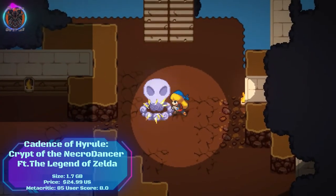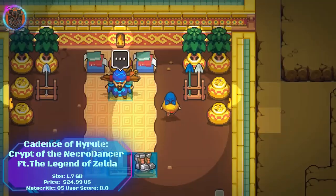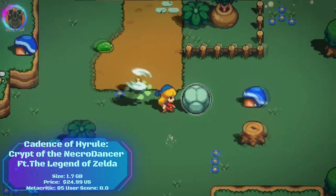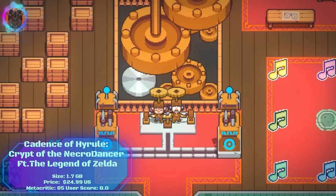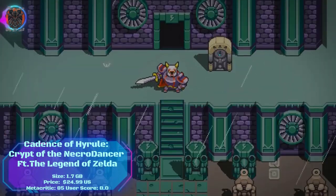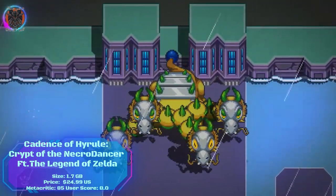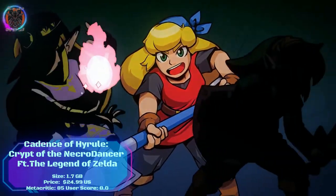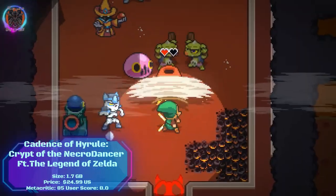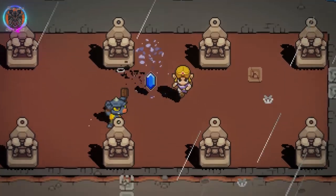Cadence of Hyrule is a rhythm-based dungeon crawler that combines the gameplay of Crypt of the Necrodancer with the world and characters of The Legend of Zelda. Players take control of Cadence, Link or Zelda as they explore randomly generated dungeons, battle enemies and collect items to save Hyrule. The game features a unique rhythm-based combat system where players must move and attack to the beat of the music, adding a new layer of challenge and strategy and making it a must-have for fans of both Crypt of the Necrodancer and The Legend of Zelda.